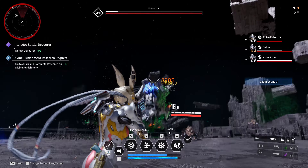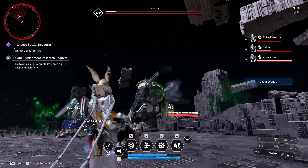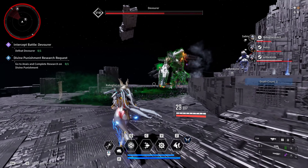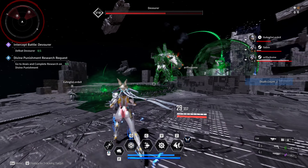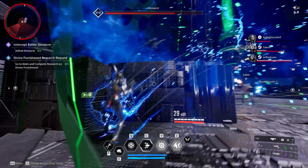If he targets you with projectiles, sidestep while returning fire. If you get into close range, he will slam his weapon against you. If you see him winding up his arm, and you are quite far away, run away. If you are very close, roll to the side, then run away. Once he becomes immune, he'll spawn floating pylons covered by a bubble shield.